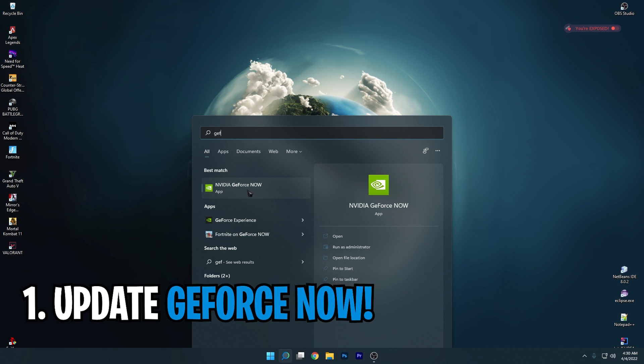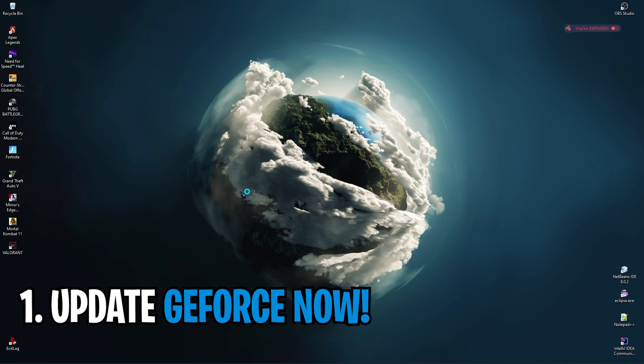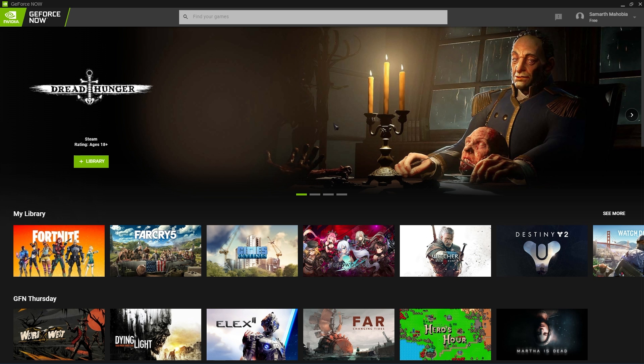Alright, firstly open up your GeForce Now and make sure it's up to date. If not, you'll see a relaunch button right at the top of your screen. Simply update the app and restart.